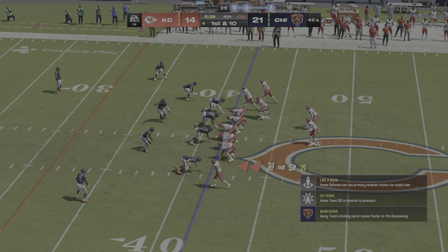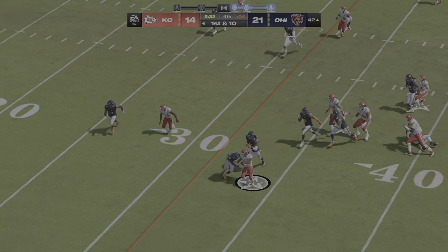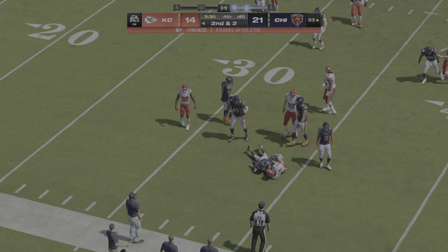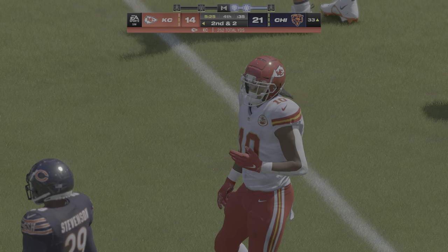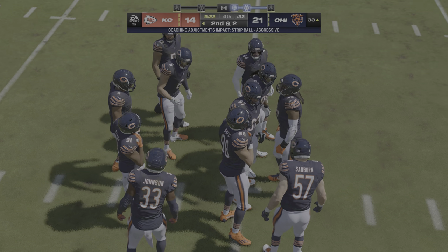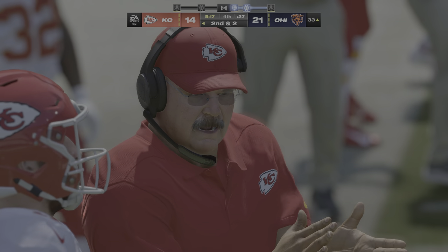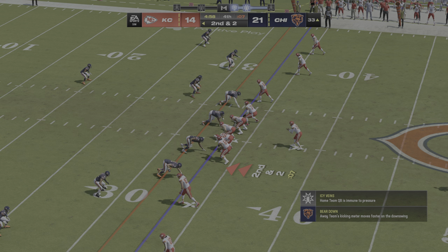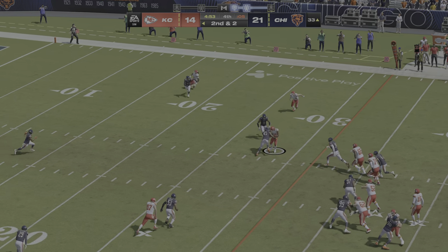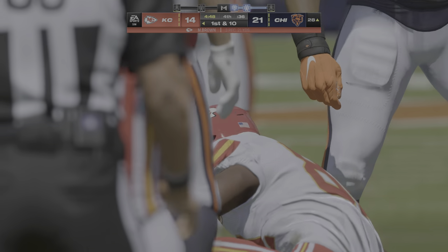Here's first and ten — they run it with Pacheco from the gun. And they'll get him down after a pickup of eight, second and two. This drive is turning into an extended one, and the guy carrying the ball is becoming more like a body-blows guy — every carry is putting some damage on the defense. From the 33, here's second and two. Working from the gun, Mahomes over the middle here to Brown. A gain of five, good enough for the first down.